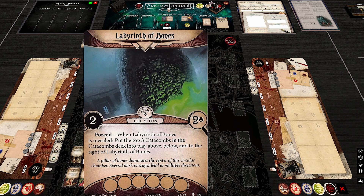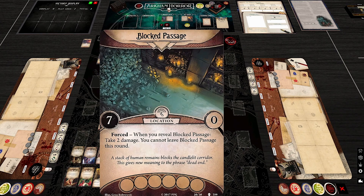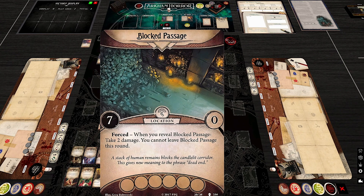Another Labyrinth of Bones comes out, placing locations above, below, and to the right — and notably they're now in the bottom three of the deck, meaning the Tomb of Shadows and Blocked Passage are close. The Blocked Passage is revealed: when you enter it, you take two damage and cannot leave. It spawns no more locations — a true dead end, and the flavor text literalizes the phrase 'dead end.'